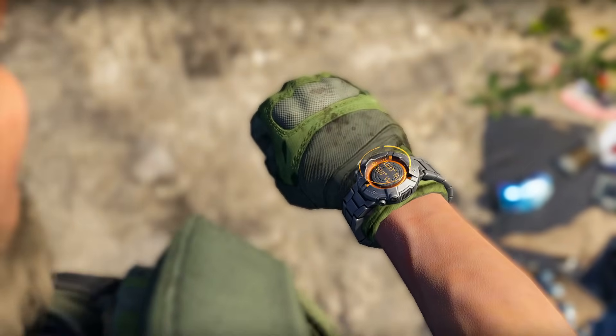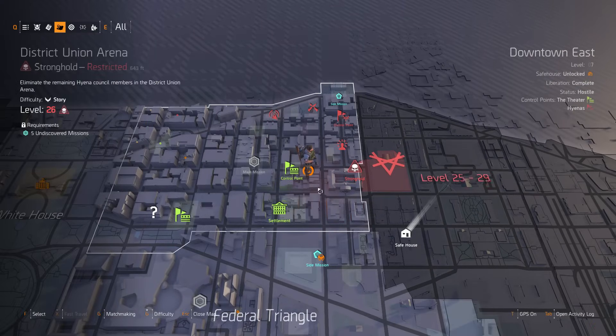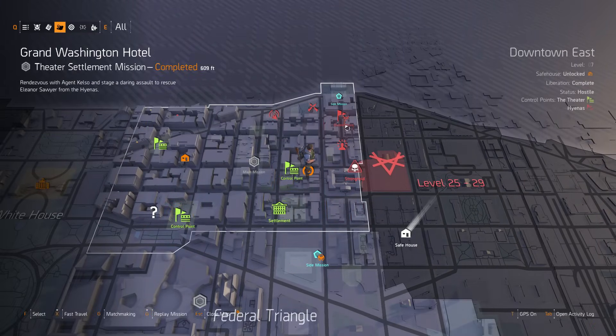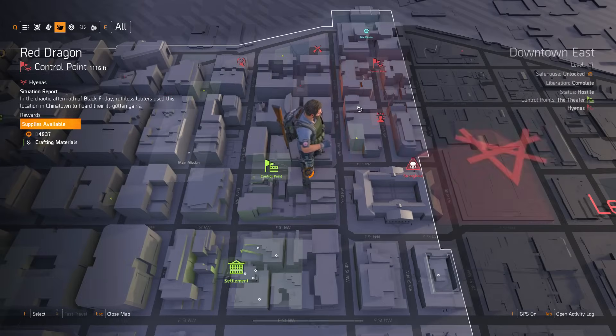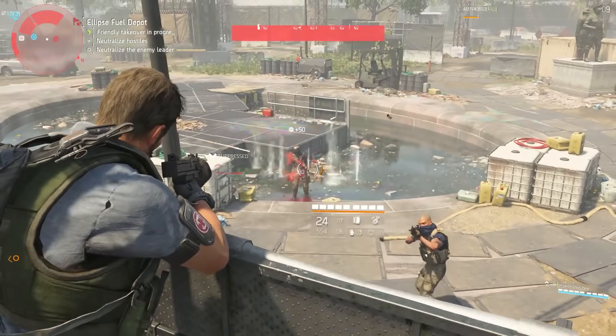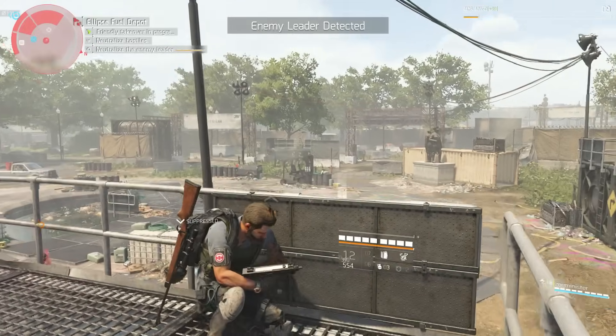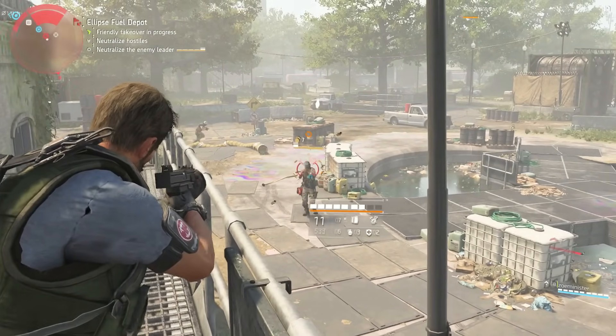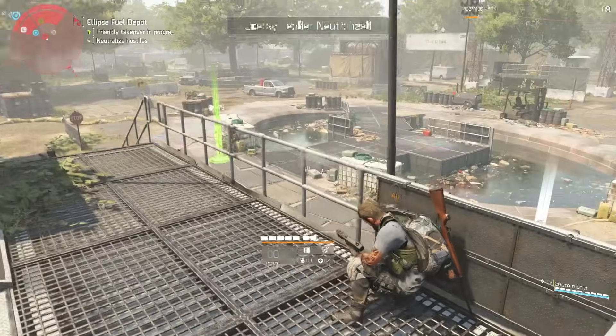The Division 2's control points, region territories, and donation system might be somewhat hard to grasp at first as to what exactly is the importance of all these intertwined mechanics. How this faction-controlled ecosystem actually functions is vital to understand, because it's the foundation for much of what's going on behind the scenes on the map, and proves to be a great benefit to your agent's overall progression once understood.